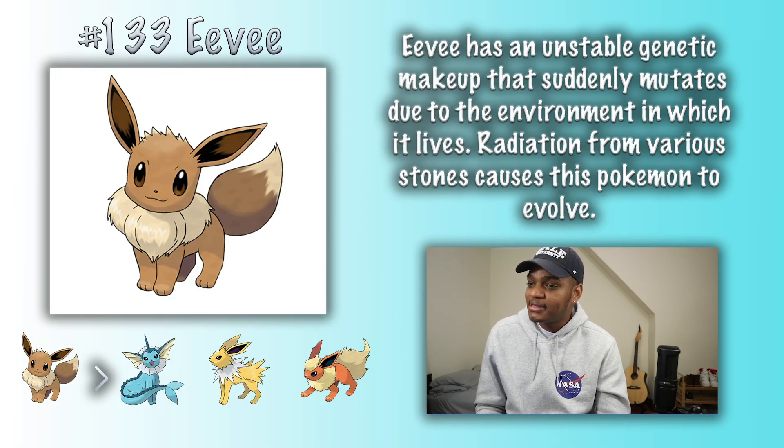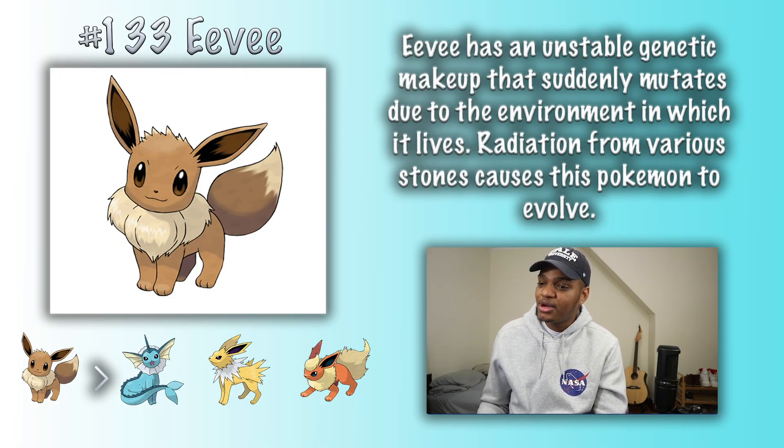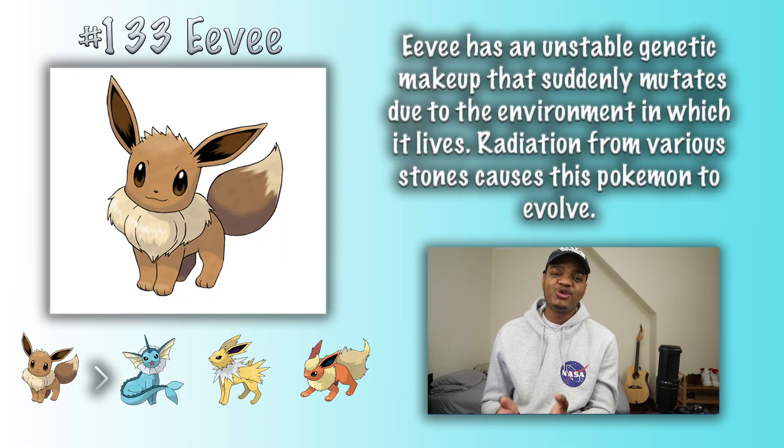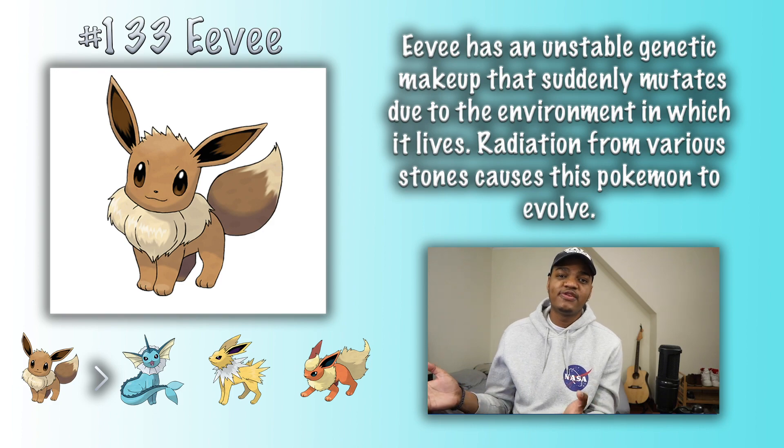Eevee has an unstable genetic makeup that suddenly mutates due to the environment in which it lives. Radiation from various stones causes this Pokemon to evolve. This is not really how mutation and evolution work in real life. As written, this is much more likely to lead to something like cancer than to an evolution. In general, individuals don't evolve — species evolve. If you place an Eevee in a hot environment, even if a firestone is there, it's not going to evolve into a Flareon, at least not via the mechanism described here.